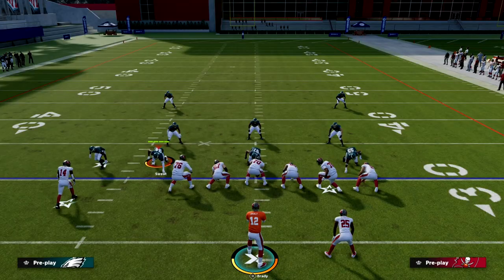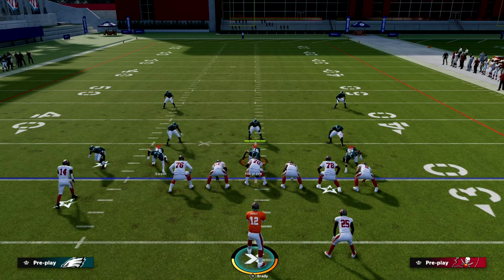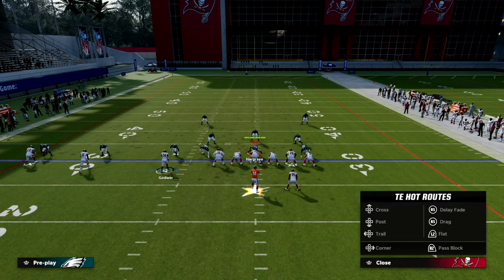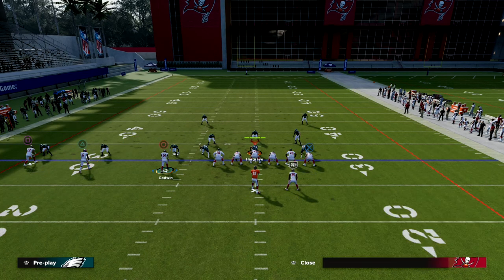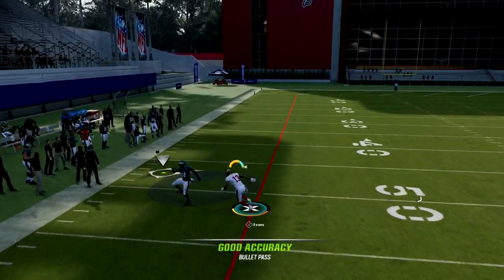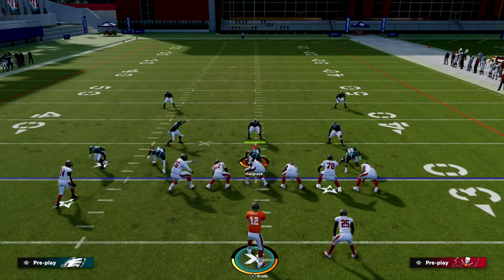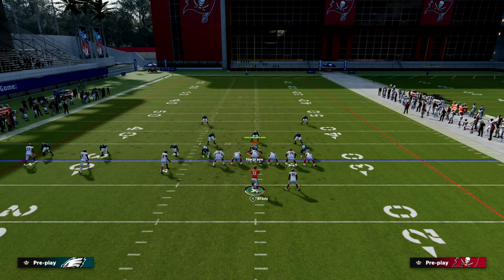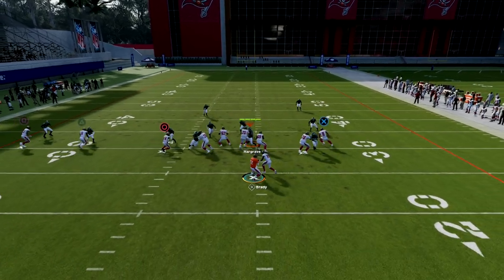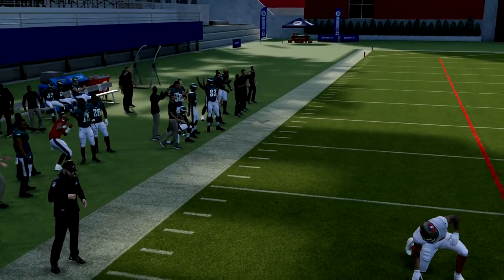Another adjustment they can make is to outside third this corner, which is actually fairly popular. A lot of people like to do this against Trips Tied In. What you'll notice is this simple outside third by the corner is going to leave this receiver in a one-on-one scenario and make it hard. You can try to aggressive catch to get separation, but this is one of the key adjustments people will make against trips to try to defend this.